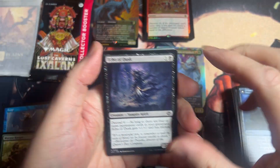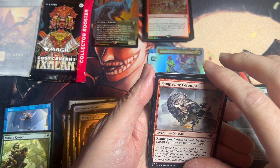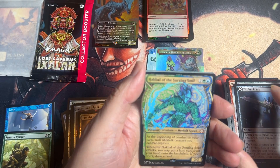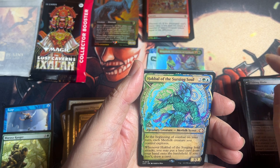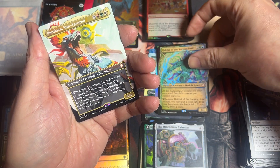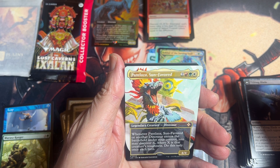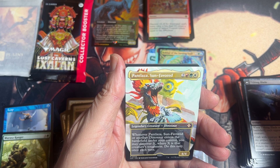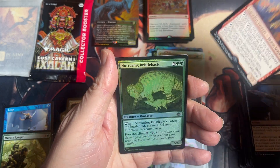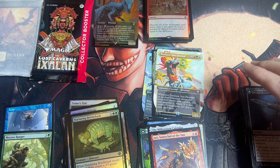And we got a foil cave. Uncommon. We got another mythic — we got a merfolk scout in the old style ink. Followed by another mythic! Which is a sunflowered dinosaur here. I don't remember if that's like a regular card or if it might be considered a special guest. And then we have a rare. And then we have a common foil. And then we have a token. That was a good last pack there on the set packs.